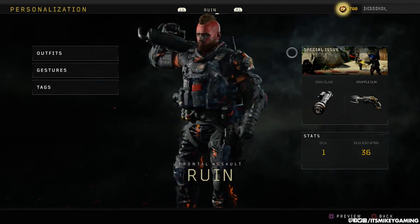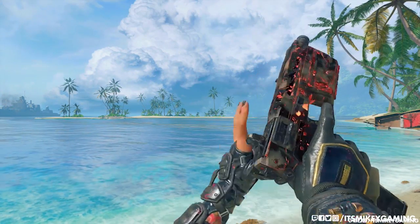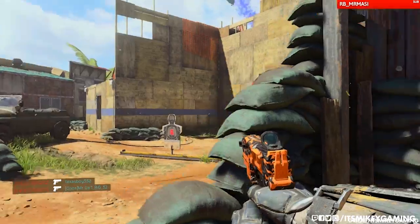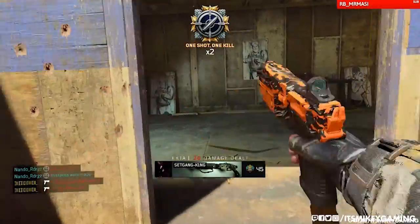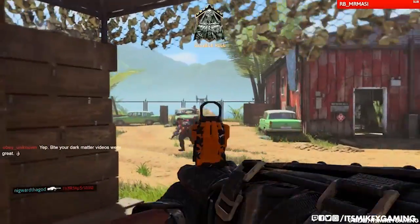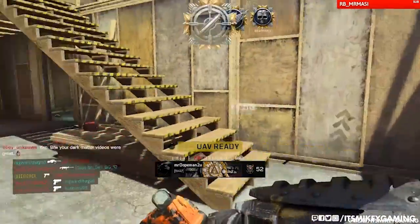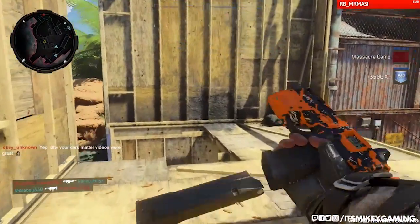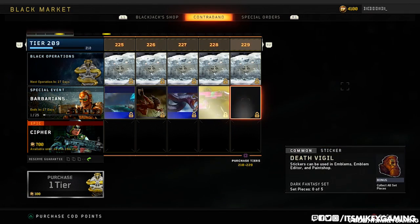The Cap 45 is available for everyone. On Xbox and PC, the Barbarians special event has been added to the black market — 25 new tiers of loot to earn, available in the special event stream below the existing Operation Absolute Zero stream. Rewards include new outfits, gestures, calling cards, reactive camo, and the Cap 45 fully auto pistol. You can just play the game every day and get it within 15 days, or you can just outright buy it. I've already got a guide on how to get this weapon in diamond camo quick — link down below.